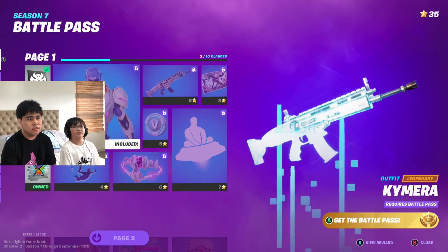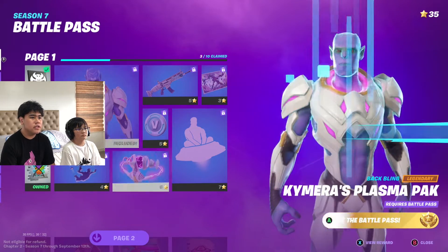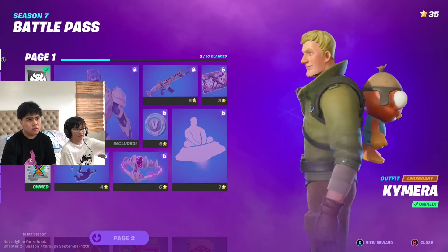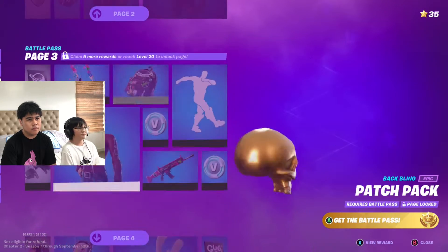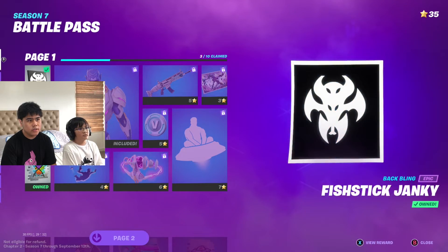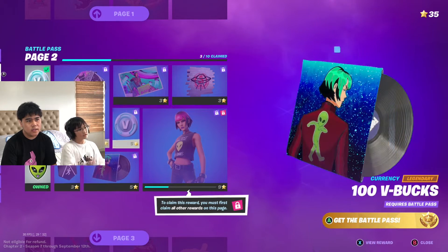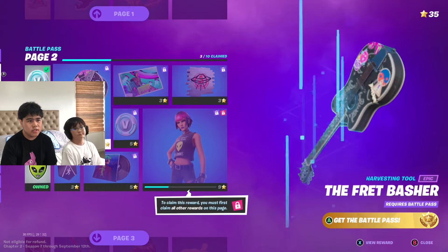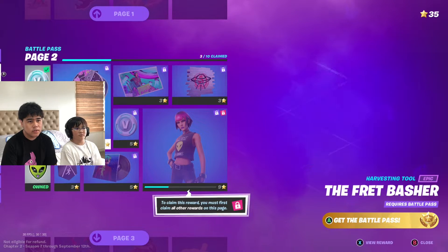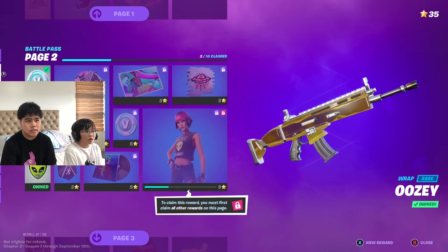Yes, and in case you're confused — if you're a free player and you're confused which items you can claim — it's just these gray ones on the left. The blue ones, or the ones with the lock, are the premium. So the free one is also like the Fish Stick Junkie — it looks cool. And we also got the spray and a banner icon. So here's level 10. We got Sonny, and we got the pickaxe, the Fret Basher. We also got V-Bucks.